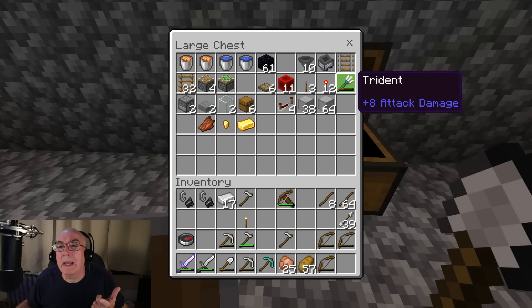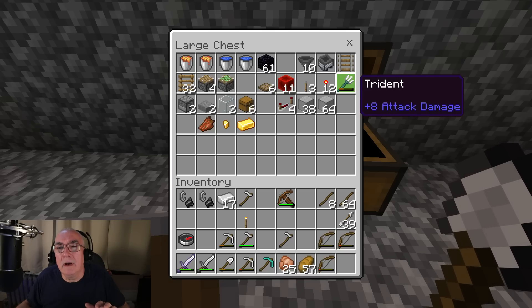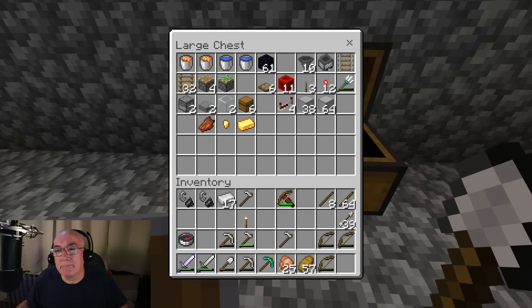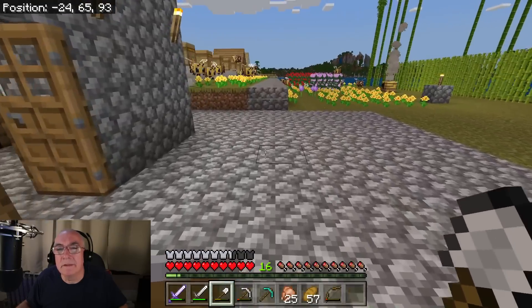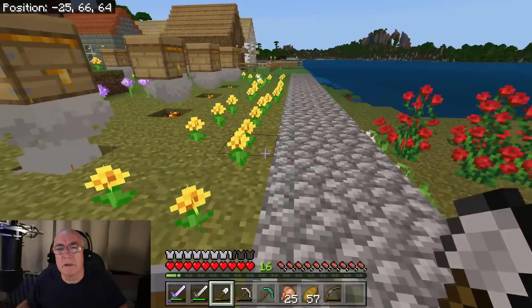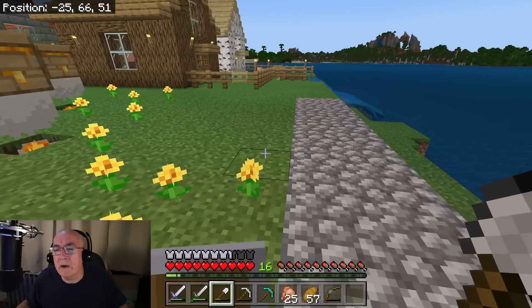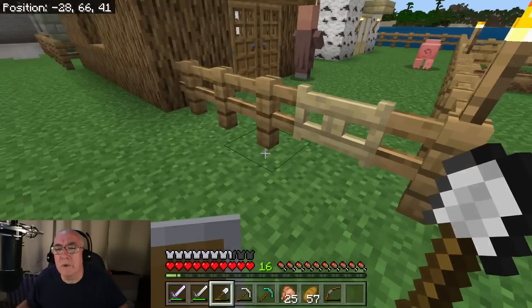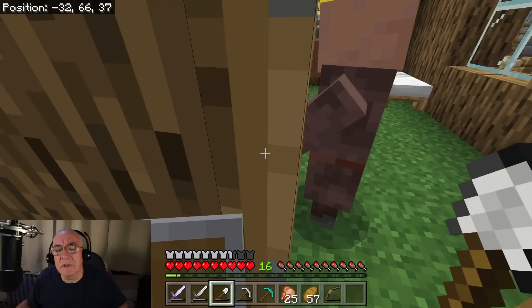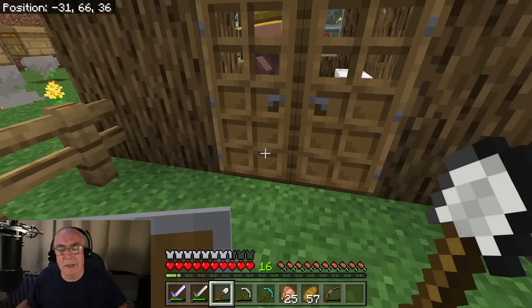It's a good thing I had one of these tridents - for the gold farm I want to build, it doesn't matter how much damage you have from the trident, it'll work as long as you have one. Another thing I did: someone mentioned you can feed the villagers, so I would go over and right-click on them with a loaf of bread, but I didn't know what was good - it wasn't working.